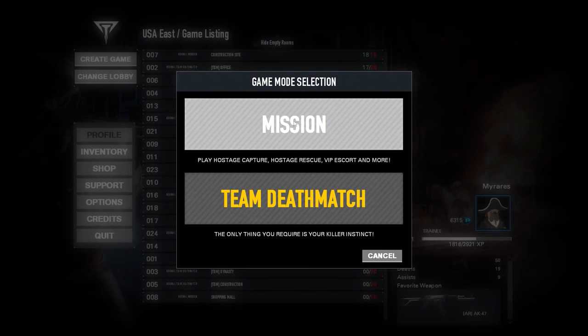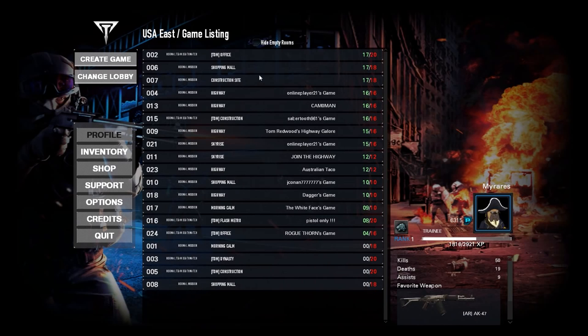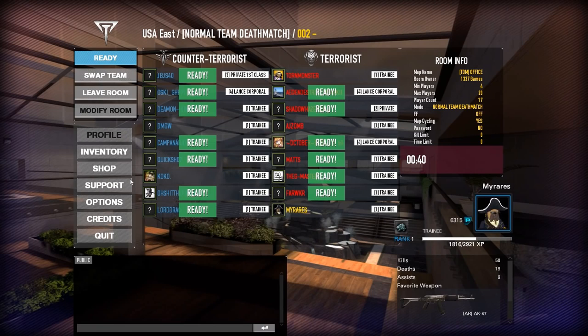Game modes include mission, VIP escort, hostage rescue, hostage capture, and team deathmatch. Nothing unusual there. I'll probably start with the TDM, just to look at the gun mechanics and things like that. I will have a look at the business model after I've shown you the gameplay — this is based on feedback I was given. Let's find ourselves a team deathmatch. TDM office — that should work fairly well. Ready up and get ready to rock and roll.